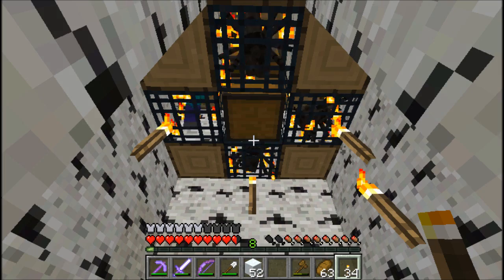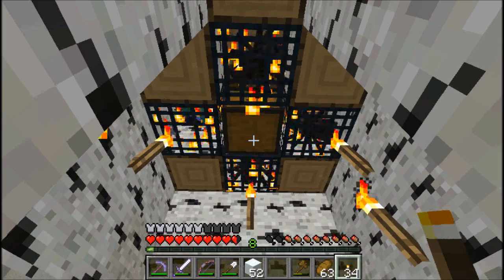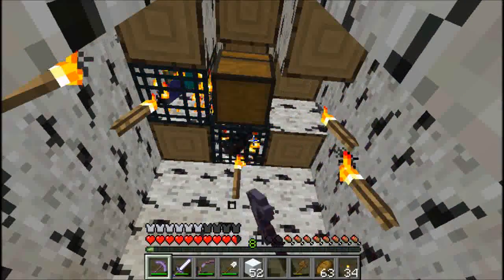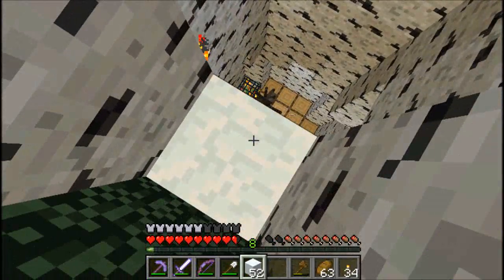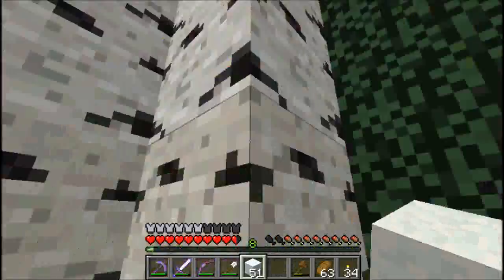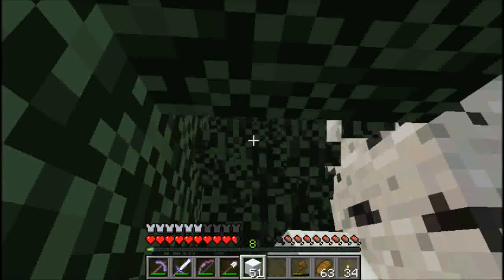Oh nice, orange wool! Let's drop a few things we don't need. I'm gonna go ahead and break these spawners — don't need them. I'm gonna continue up actually — I'd like to know if there's something up there. We could do the leaves, that would be easier.